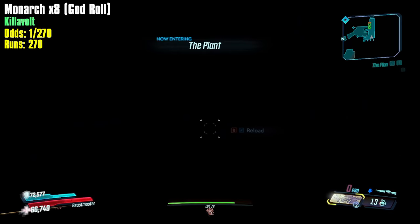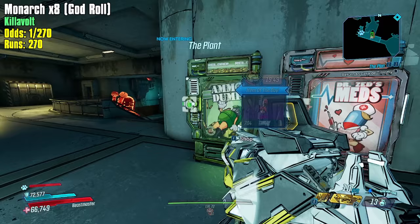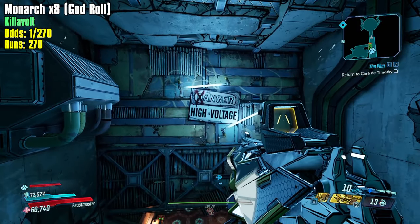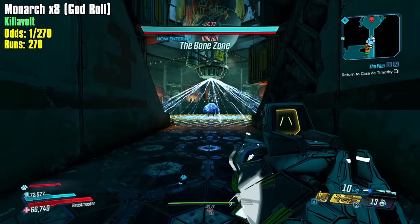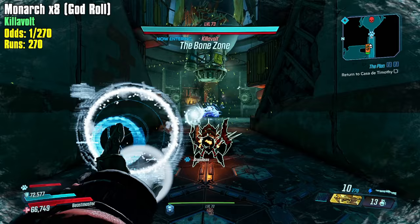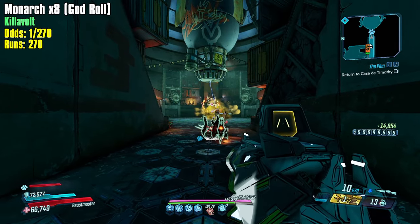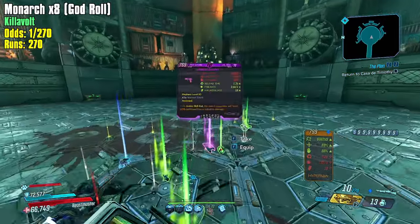You can also take all the decimal odds and multiply them out together. When you get to a final number, you do one divided by that number and it gives you the amount of expected runs. This is just me sitting in my chair trying to remember how to do math from high school.